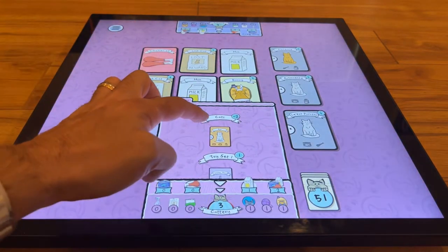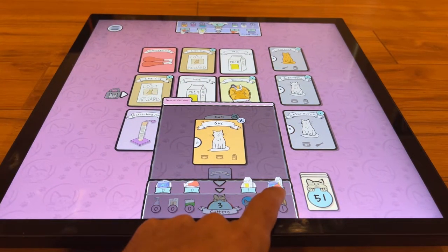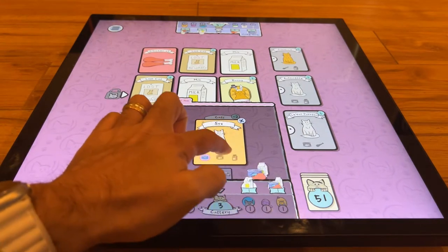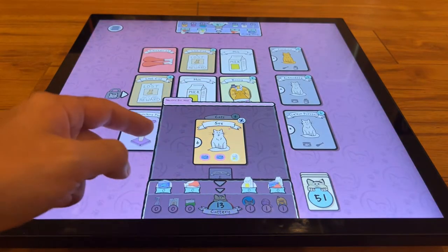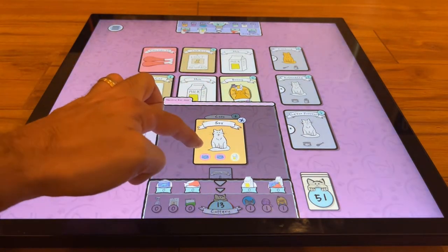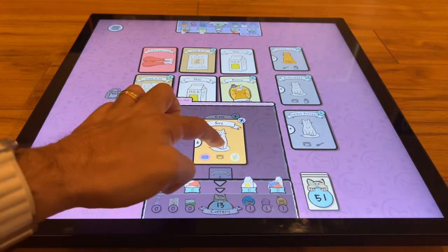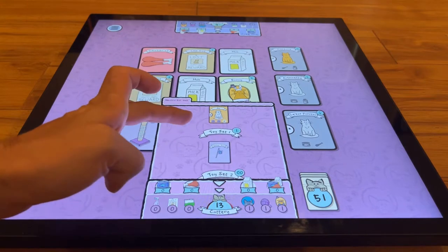We have two wild cards and no tuna, but wild cards count as anything. The way you feed your cats is you grab the food card and put it on the cat — you can see it's now used for tuna. Put another one, then put the milk, and now he's fed. Our points went up to six. You can drag food back out if you want and lose the points, but I'll just leave it as is. Now we're getting six points for that cat, a toy set worth seven, and six points for the costume.